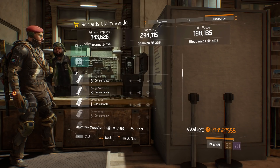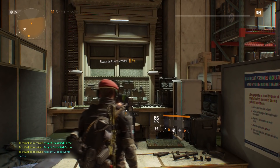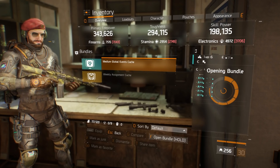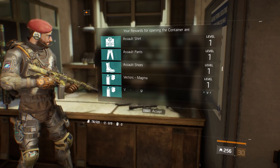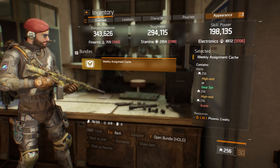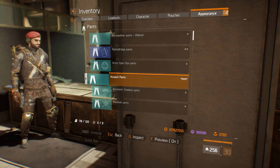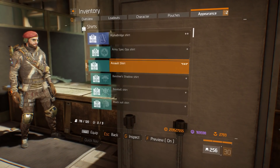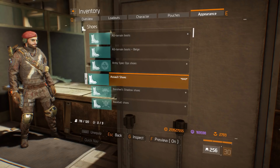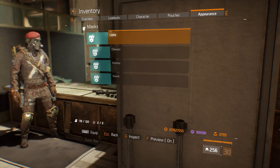And that's it, so I'm just going to open this — I'm interested in what this cache is containing. Alright, I get the new cosmetic items, let's check this out. Nothing special — assault shoes. So that's it for the masks.